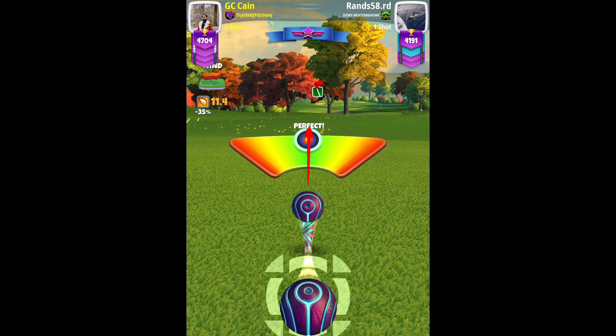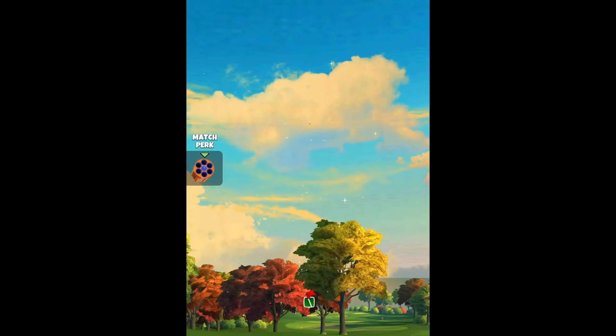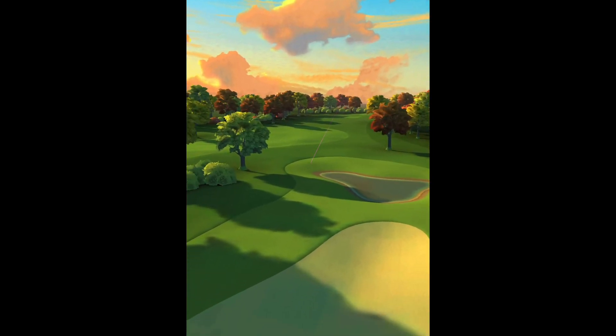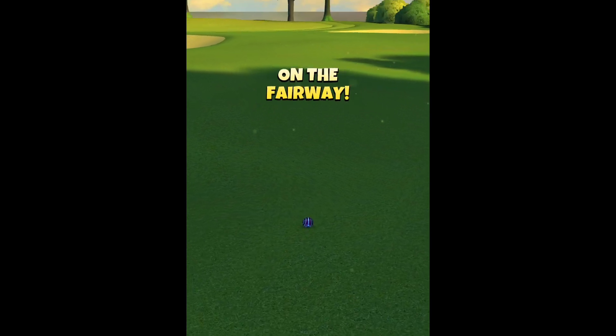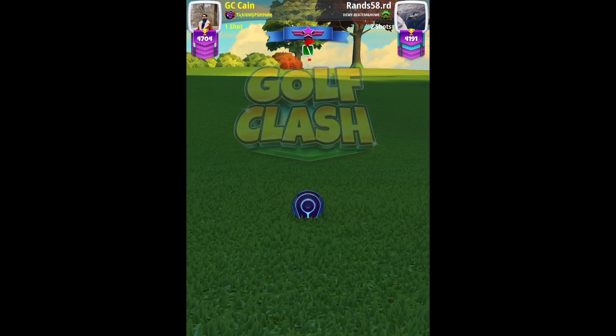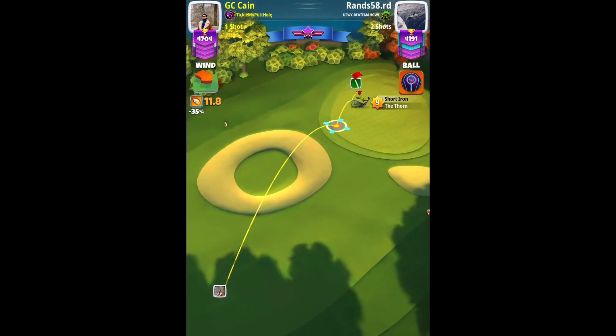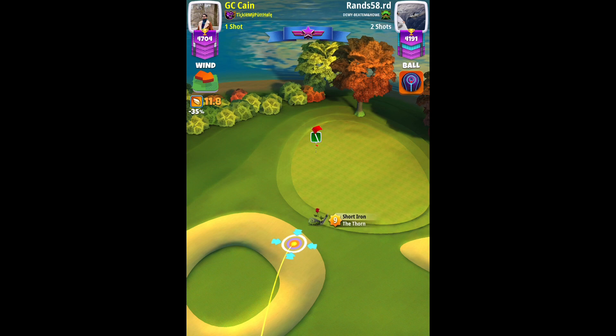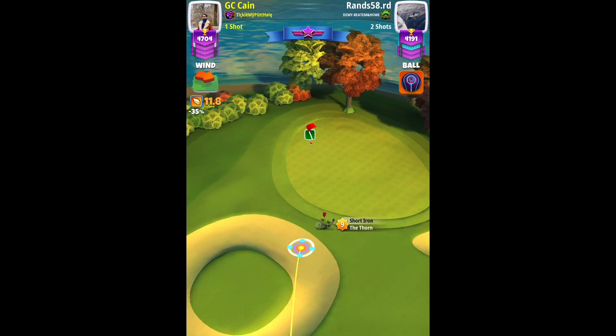The drive yardage will be somewhere between 420 to 425 yards. It is better if you roll on the left side instead of the right side, because if you go on the right side you will need to push more rings from men. I got 420 yards on this drive but I was a little on the right side of the fairway, so here I will be pushing about 30 to 32 rings from men.